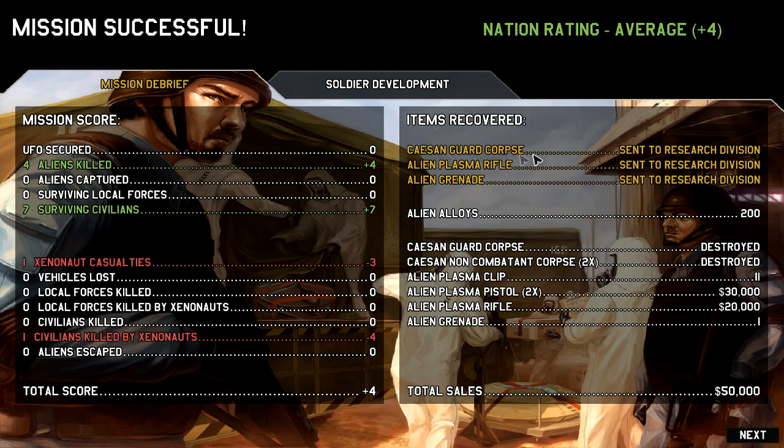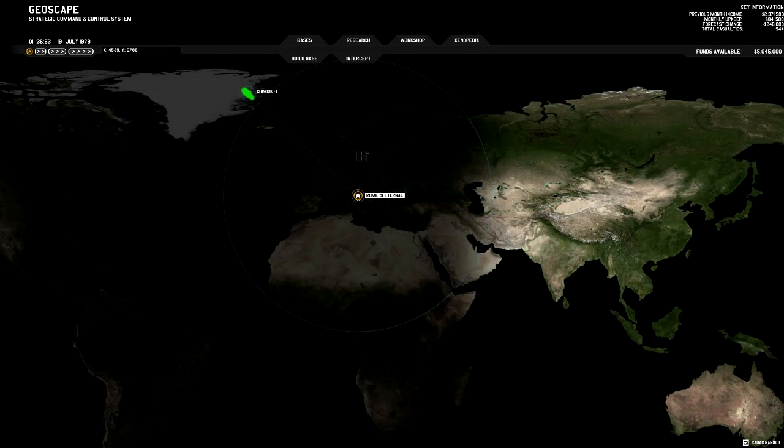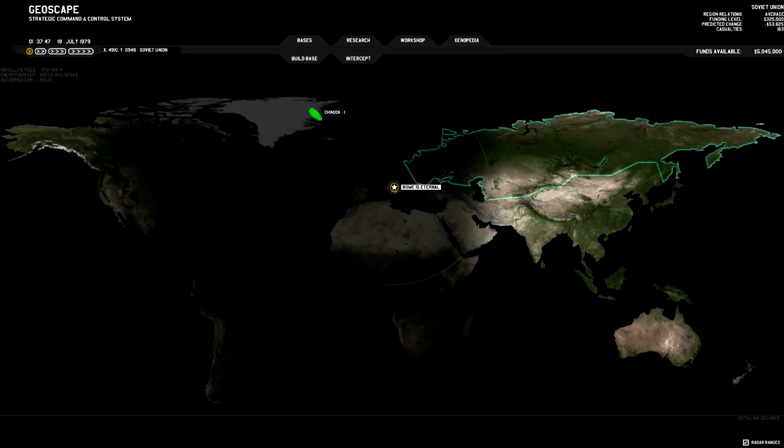We got a corpse of a different alien type — I think it's a Caesan guard — plus a plasma rifle and grenade to research. So there could actually be more research to do here than I thought; there's more content in this build than I expected. I'm not going to go through all of it right now as the video is long enough. Let's end here today. Thanks for watching and I'll see you next time. Bye!